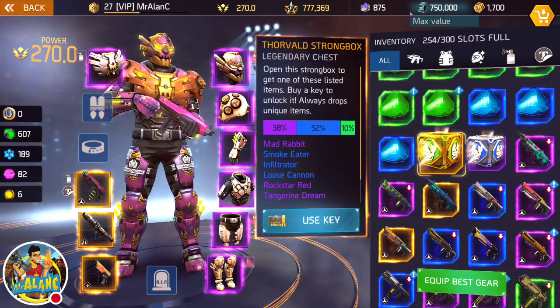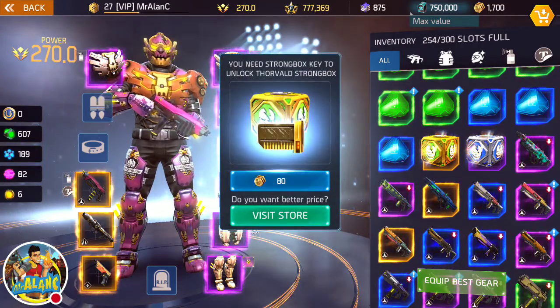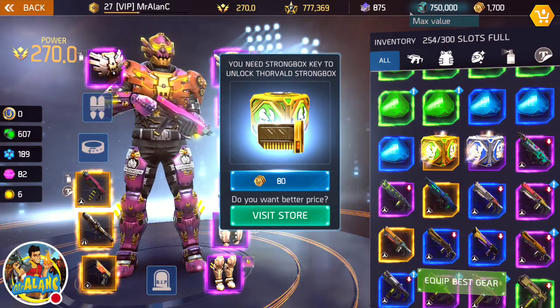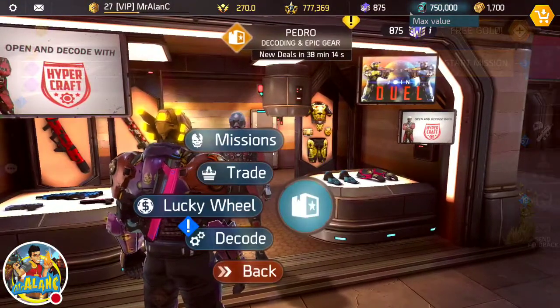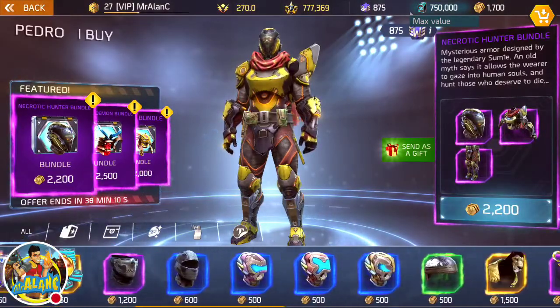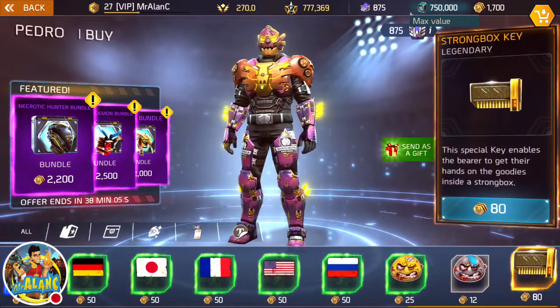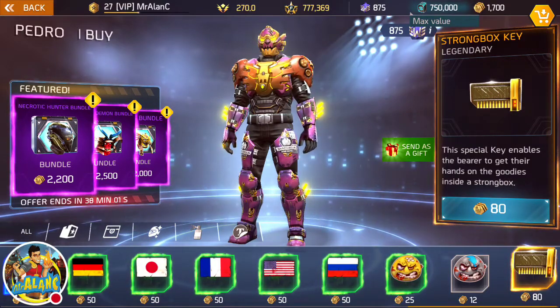The Thorvald Strongbox — to open it you need to use a key. You click 'use key' and if you don't have one it prompts you to visit the store. It costs 80 gold, so if you have 80 gold you can hit that instantly, or you can go to the store for a better price. At the store you go over to Pedro, go to trade, and the key is right here — it's 80 gold.